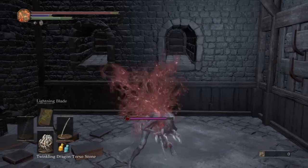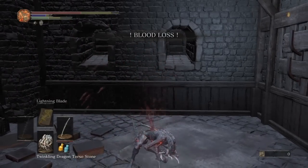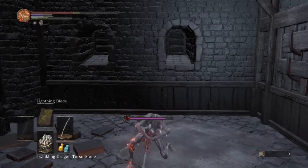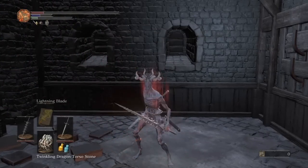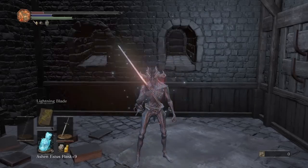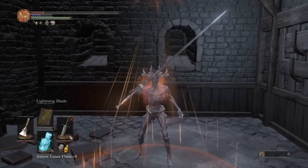Now I'm going to show you exactly how to prepare this build. The first thing you need to do is get your health into the critical range, which takes exactly four stabs at the Bloodlust while in dragon form. After you've gotten your health into the critical range, pull out the Sunlight Straight Sword and use its weapon art buff. Once that's applied, switch to your Lothric Greatsword.